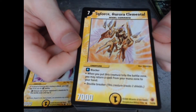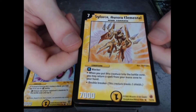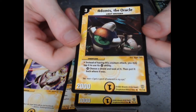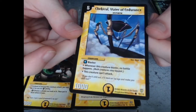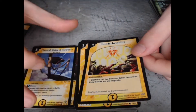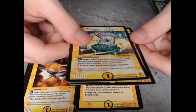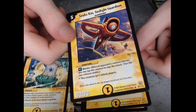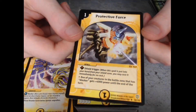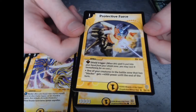And the rare one — no foil, but it lets you return a spell from your mana zone to your hand. Another ability lets you choose a shield and look at it, then put it back. That's a forever blocker. Tap two creatures. One of your creatures in the battle zone that has blocker gets plus 4000 power until end of turn — nice one.